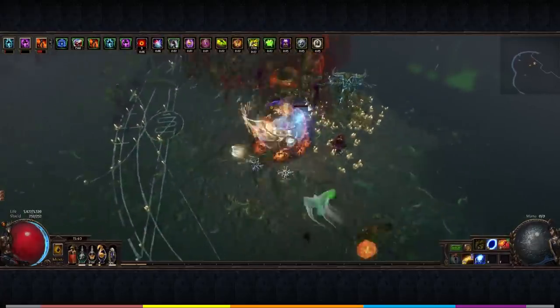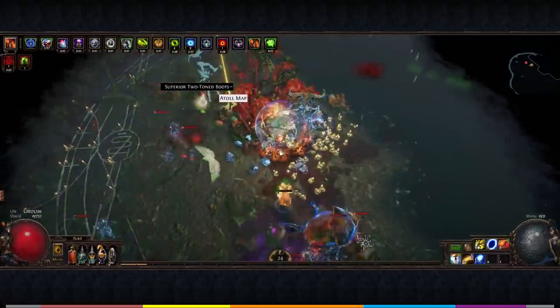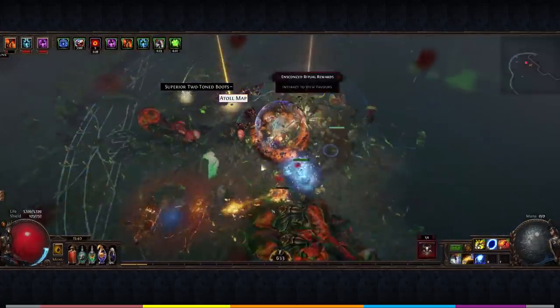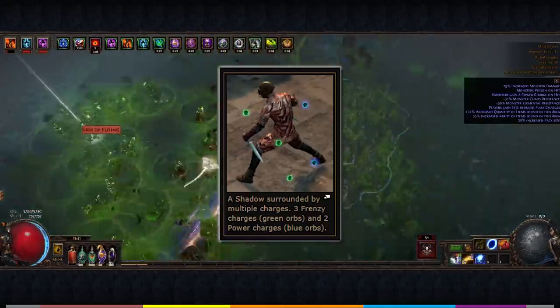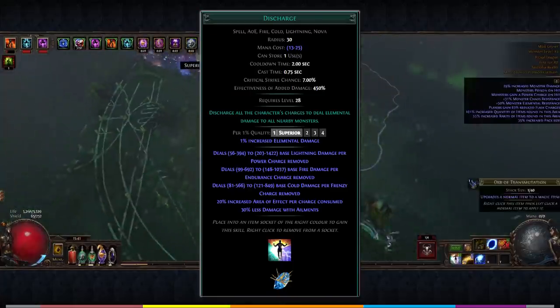The gameplay you see is from a couple of T16 maps on the endgame gear version of this character, but don't worry — the budget version can do this content too, just a tad slower. Discharge revolves around gaining charges — endurance, frenzy, and power — and then consumes them to deal massive single-hit damage.